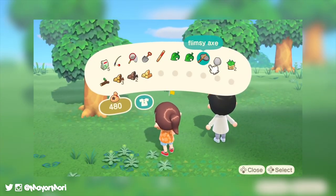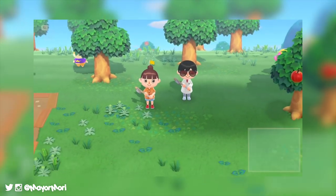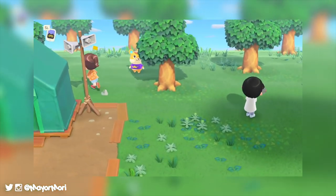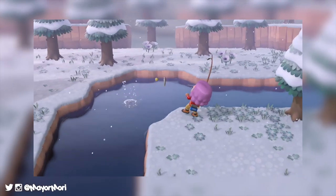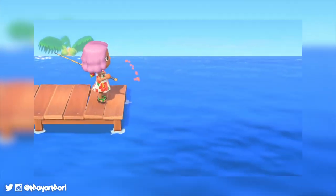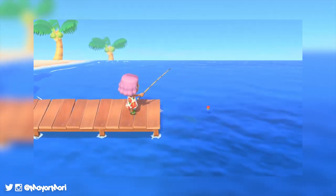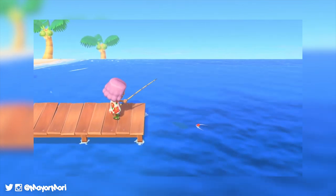Animal Crossing New Horizons is going to be much the same and no doubt offer all kinds of fish. So far we've seen two kinds of fishing rods, including the flimsy rod with the yellow float that we can most likely craft from the beginning of the game, and then what looks to be a normal rod with a red float, which we can assume has much better catch rates or maybe doesn't break as often.